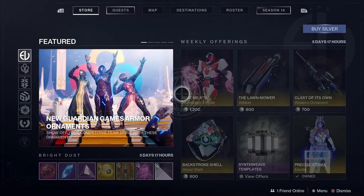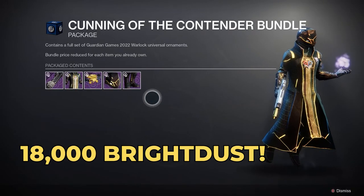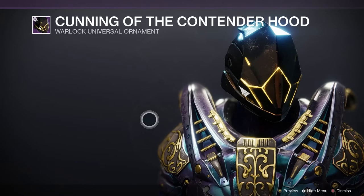Anyone who wants to purchase the Guardian Games armor sets for all 3 classes is going to need 18,000 bright dust or just pay $15 each, which is what they want us to do of course. In my opinion the armor sets aren't good looking at all, but if you like them let me know in the comments.